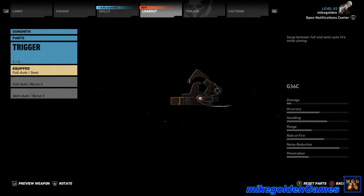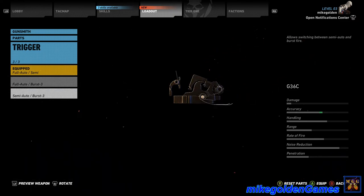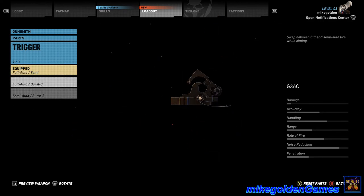After that, let's go to trigger. You can change the trigger to full auto, burst three, semi auto, and burst three. I'm gonna stick with semi and full auto. I don't really like three-round burst — I feel like it's unnecessary. It's kind of unwieldy at times.